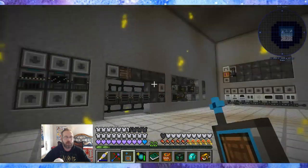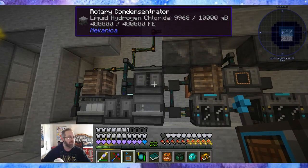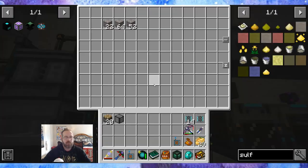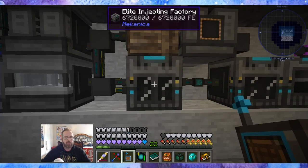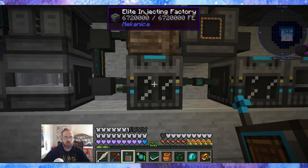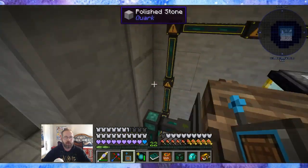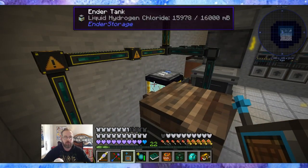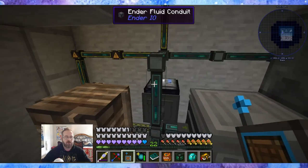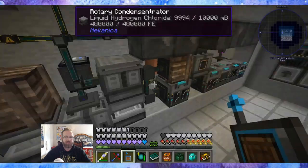This is totally dependent on me making sulfur over there. And a lot of times I'm super lazy because the void ore miner makes ore out of nothing, so I just like to toss it into the times four and not deal with the sulfur. The hydrogen chloride is coming from the endertank that I have right here — liquid hydrogen chloride. It goes into this rotary condensitrator which turns it into a gas.